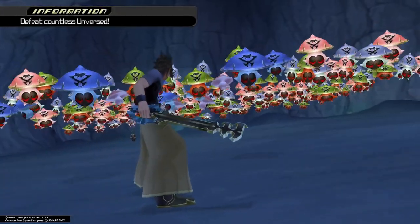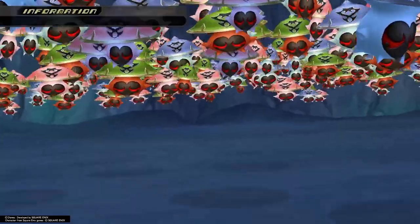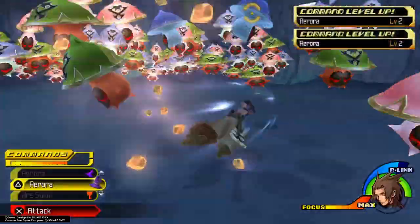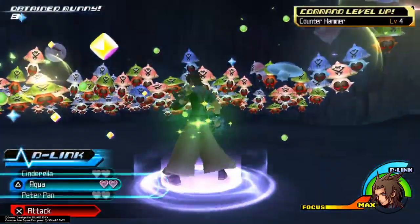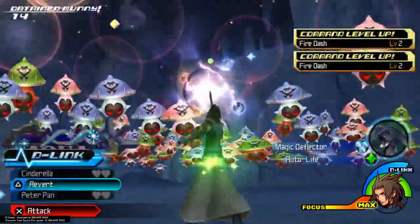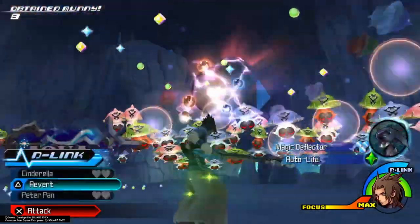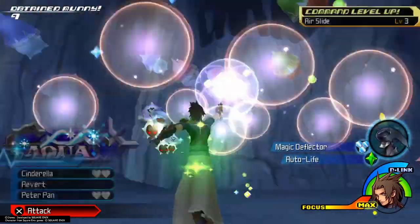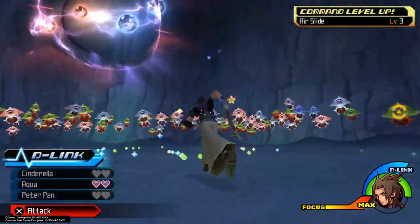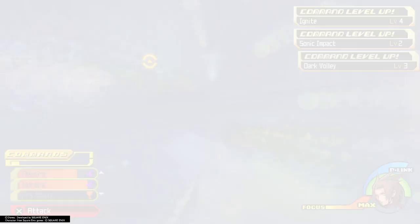Jelly Swarm. At the beginning of this I like to Sonic Impact over here — it just gives you a little bit of protection if the jellies go right after you at the beginning of the fight. They won't be able to do that if you're in Sonic Impact. And we're just going in and out of Aqua D-Link using our magnets. It's pretty self-explanatory, pretty easy. And there we go.